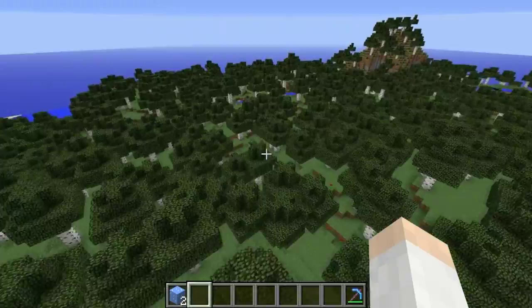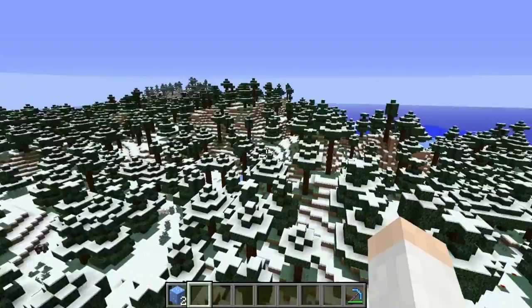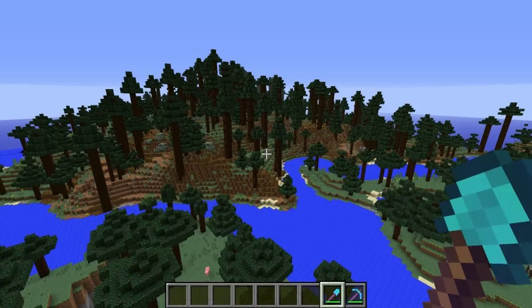Here you can see a variation of the forest biome called the birch forest biome. Another new biome variation is the cold taiga biome — a taiga biome that has snow on the ground. Although we've had taiga biomes for some time, they were traditionally snowy, but now that there's a separate cold taiga biome, the regular taiga biome no longer has snow in it.